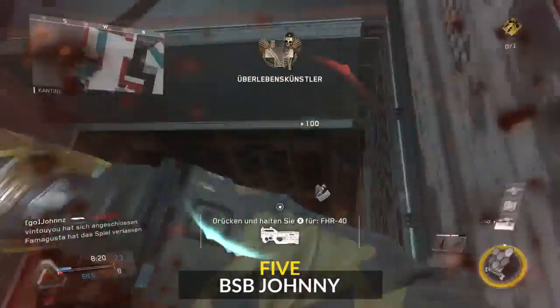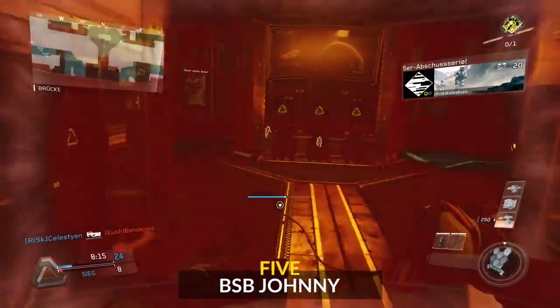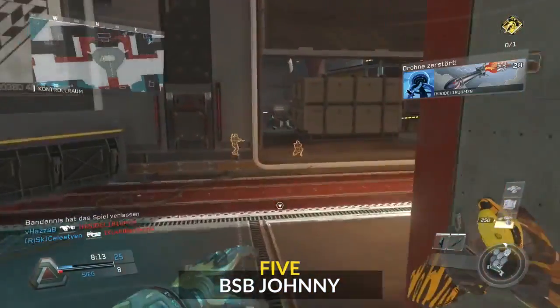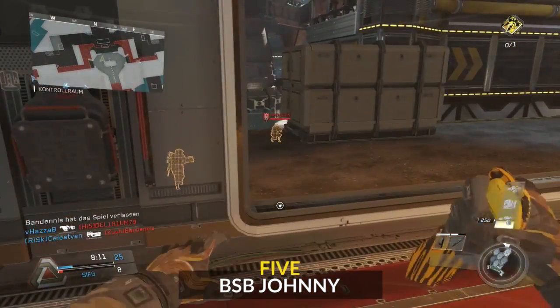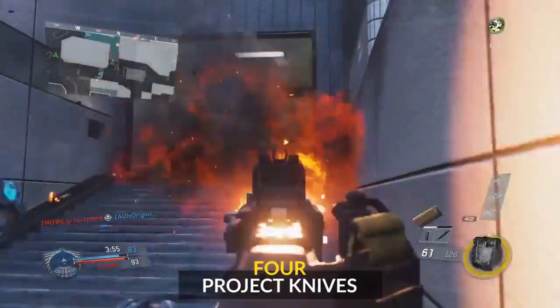Number five, we've got BSB Johnny getting some crazy clips on this map. He uses an infrared sensor — pretty sweet. I like how you can kind of see through the wall there on the floor and just pick off that guy sitting on the B flag. Really nice little spot there.